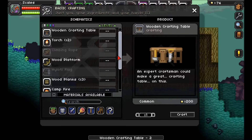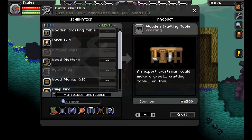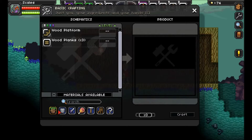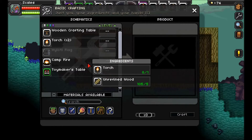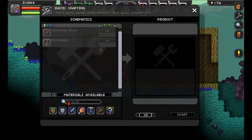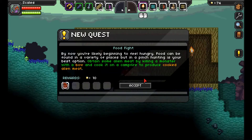Let me see — do we have doors in here too? I don't see doors. We have stairs, we have planks, but we don't have doors. Why don't we have doors? Well, I guess I'm gonna have to do without doors for now. Maybe I'll find some as I'm exploring. Yay, I completed another quest — that gave me 10 pixels as a reward.